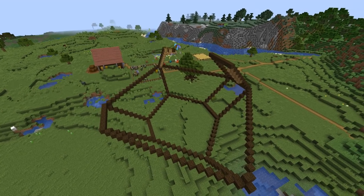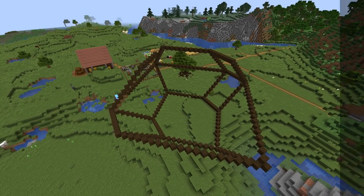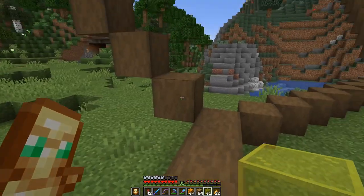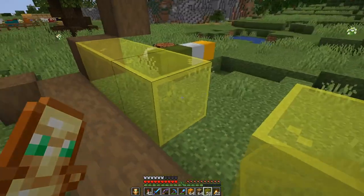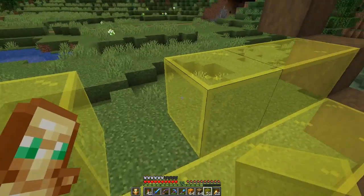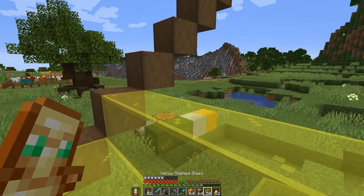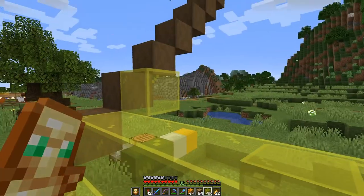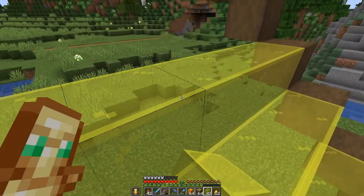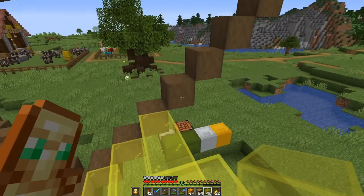Therefore I decided for a slanted rectangle at the front and back and a trapezium on the sides. With the frame set up it's now time to fill in the walls. Here on the front it will be glass and on the back it will be honeycomb. But to get enough of those I need to build the bee farm first so we can farm the honeycombs.